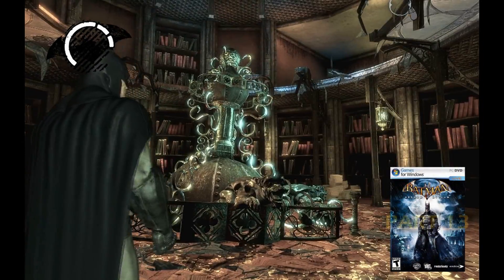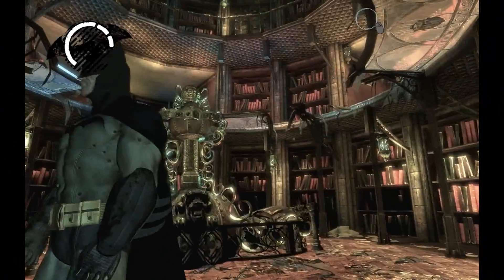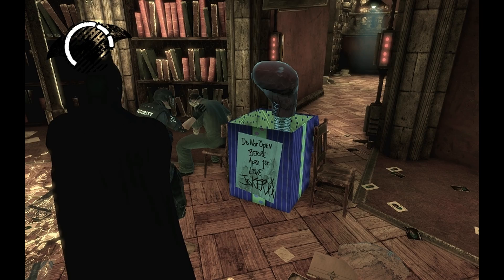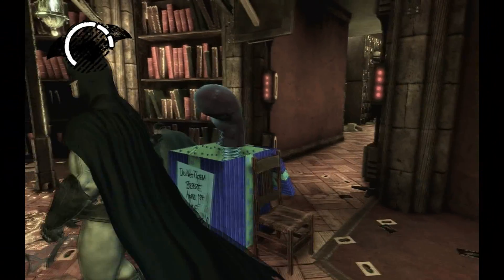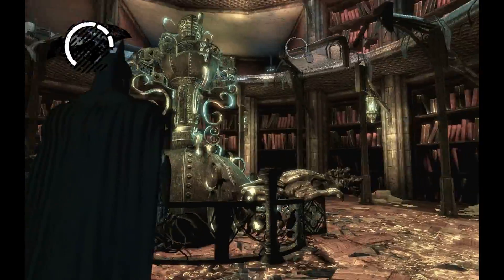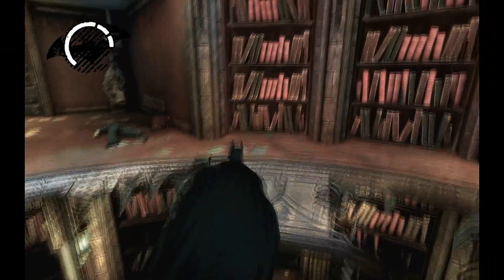Hey guys, welcome to part 13 of Let's Play Batman Arkham Asylum on the PC. We've just rescued these two hostages from a fake bomb - we didn't know it was fake until it went off when we tried to defuse it, and it turns out to be a very Joker-esque boxing glove, very typical of the Joker, always clowning around. What we've got to do is continue looking for Dr. Young's notes.